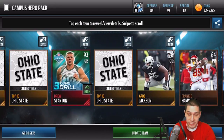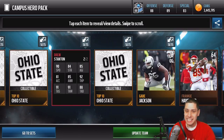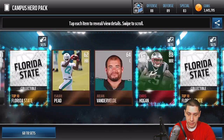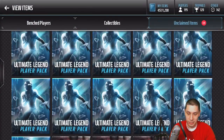Right here we get a Drew Stanton 93 overall coin drill. That's our third Elite card. 90 speed for Drew Stanton? I don't know how Drew Stanton has a 90 speed card, but okay — we'll take it. We also get a Chris Hogan card. That Chris Hogan card is such a troll.